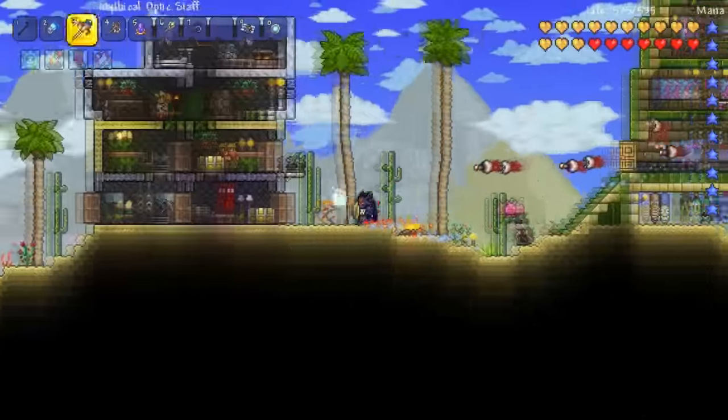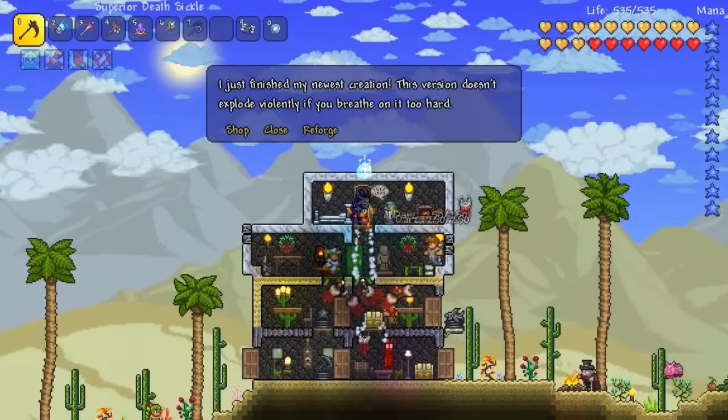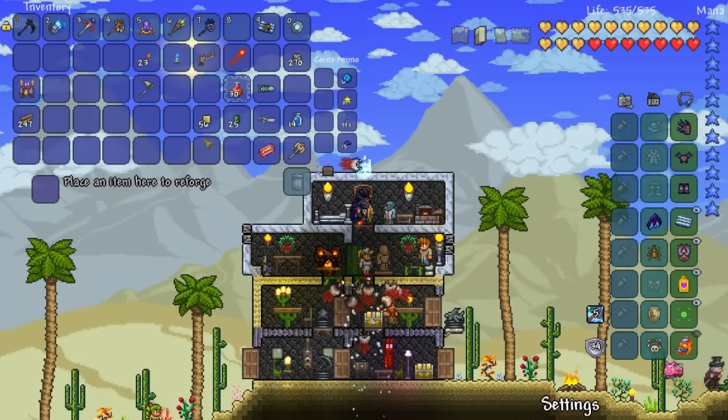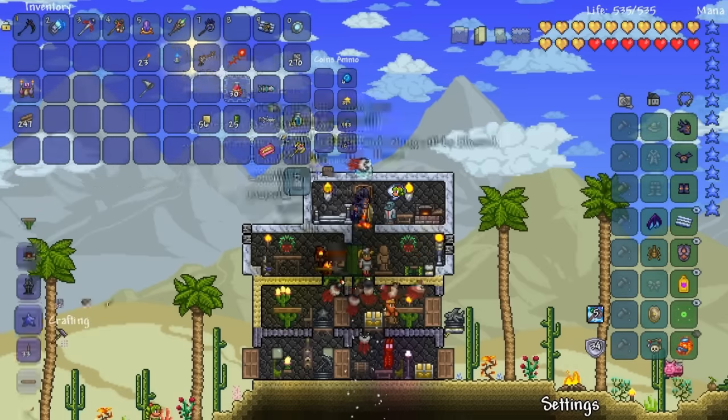So now we will head over to the goblin, which is up here, and then we will reforge. Damn, I still don't have a summoner emblem. I don't have that yet. But yeah, speaking about what things I have — Clinger staff.